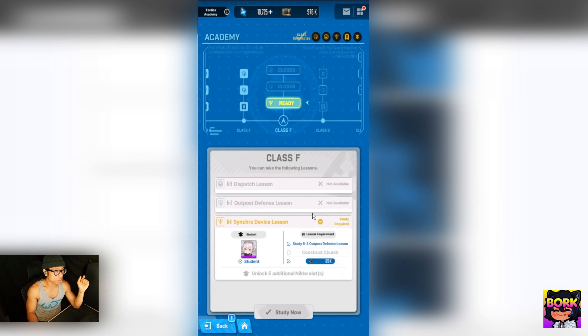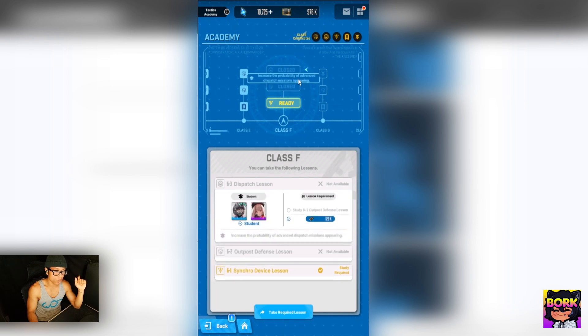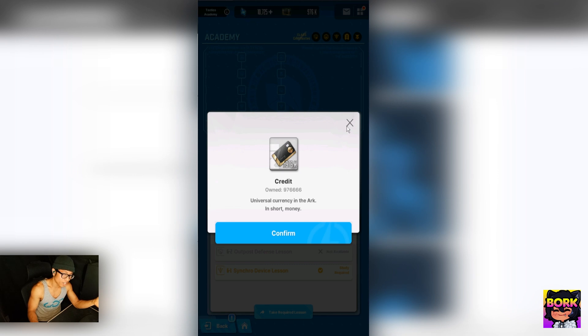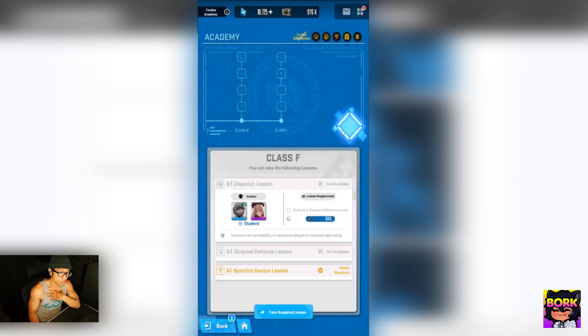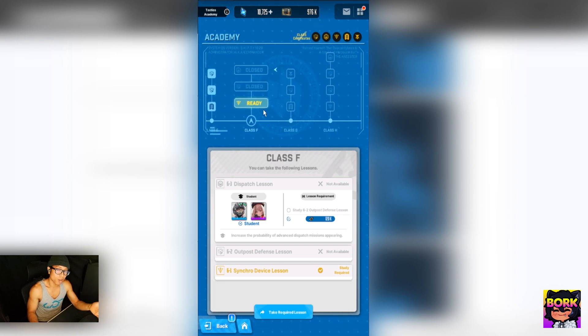Before showing off the relic locations, note that this area is credit-intensive. Make sure not to buy out everything, because next thing you know you won't have any credits and can't upgrade your Nikkes — that happened to me. Be very careful about how you spend here, or you might not be able to do upgrades because you ran out of money.